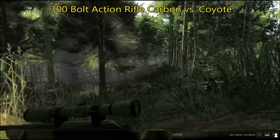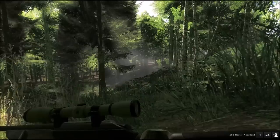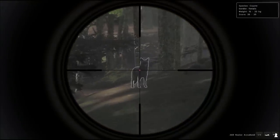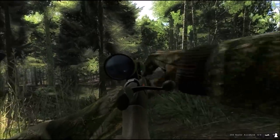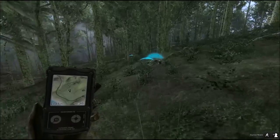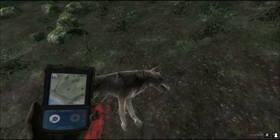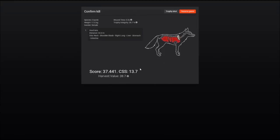This is Whiteheart Island and I'm hunting coyote with the .300 bolt-action rifle Carbon. The red dot sight certainly helped here in the bad weather. There's our coyote — small one, shot from about 35 meters.